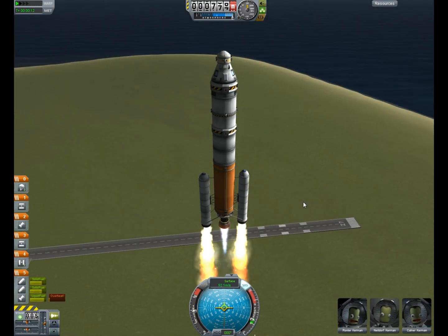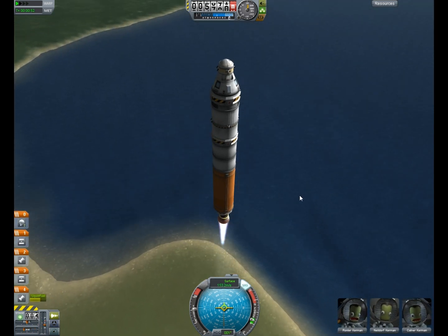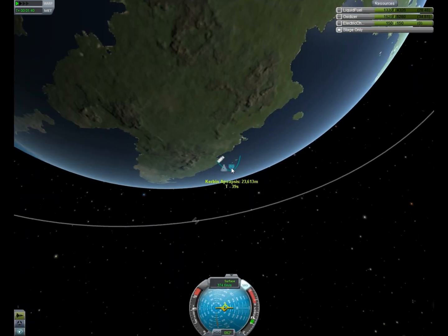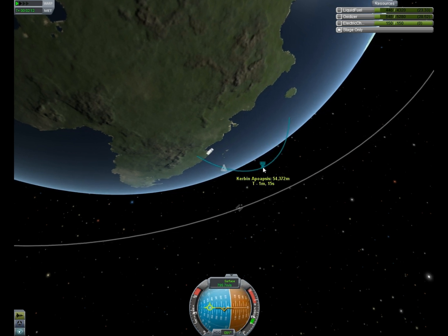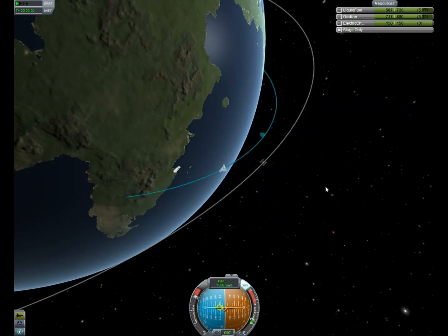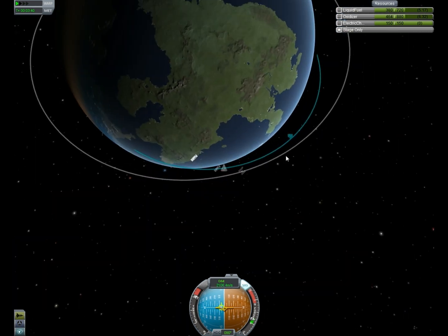The video of the launch is sped up a little bit just to save you time. Once we get in orbit, we're going to show you how to set a target, which is extremely useful — probably one of the most useful features in 0.18. And then we'll go over maneuver nodes, which are another extremely useful feature. Combine the two, and rendezvous are so much easier than they used to be.